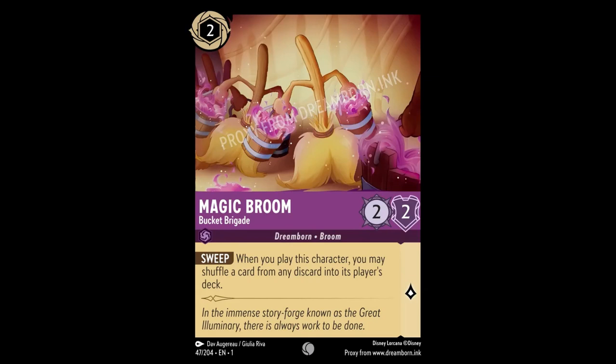Let's take a look at Magic Broom Bucket Brigade. This is a two cost inkable 2-2 with one Lord Pip and the ability Sweep. When you play this character, you may shuffle a card from your discard into its player's deck.